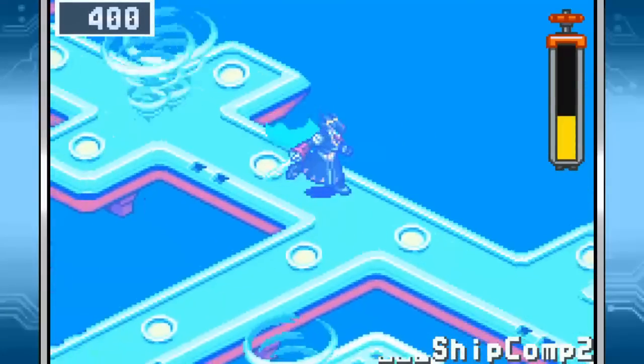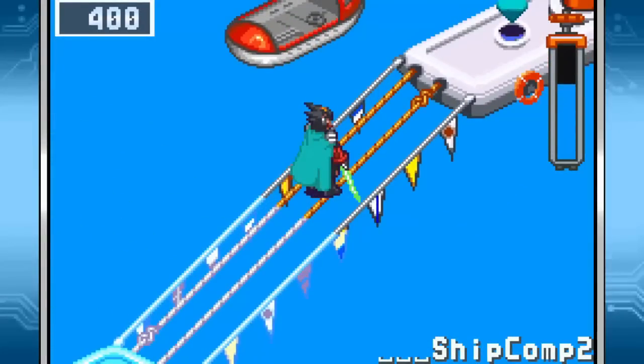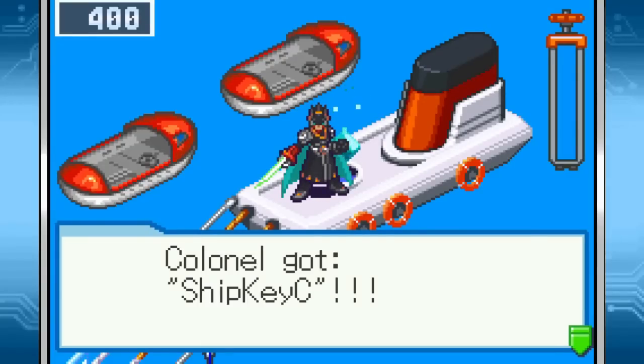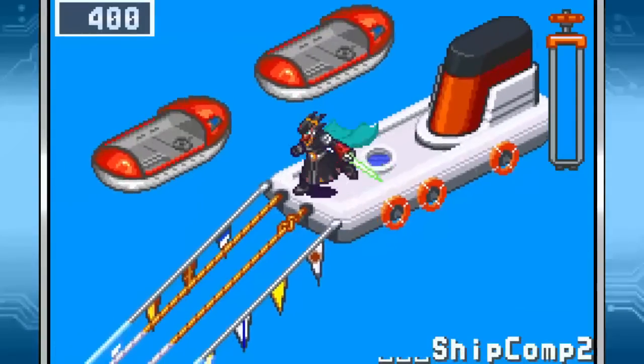The eddies are just getting fancy. There are areas where you can breach the surface of the water to refill your air. And we got ship key C, so we had to come up here anyway.